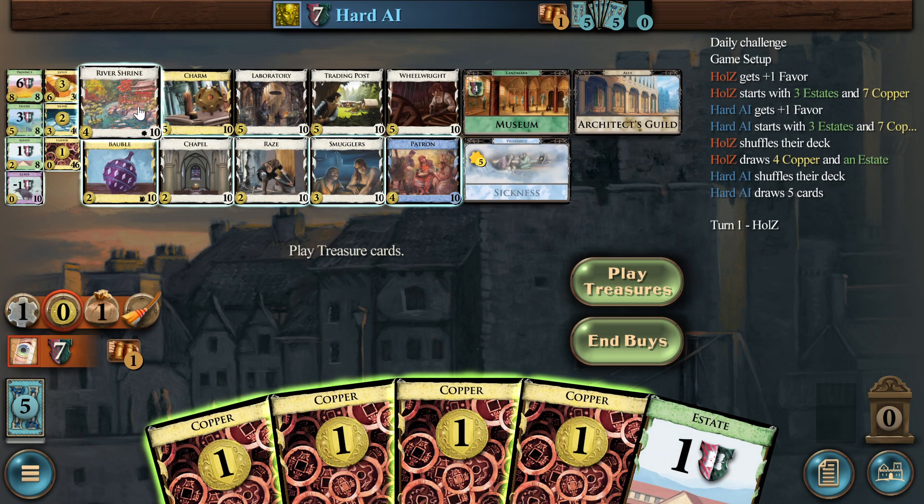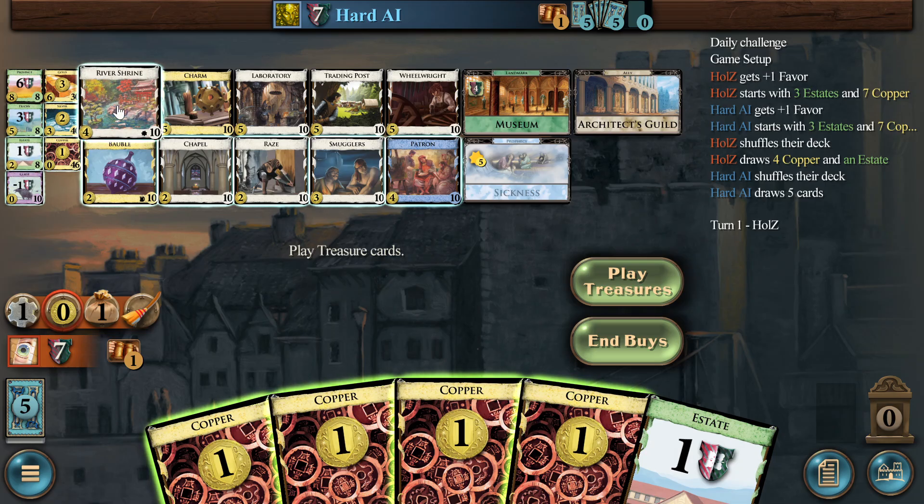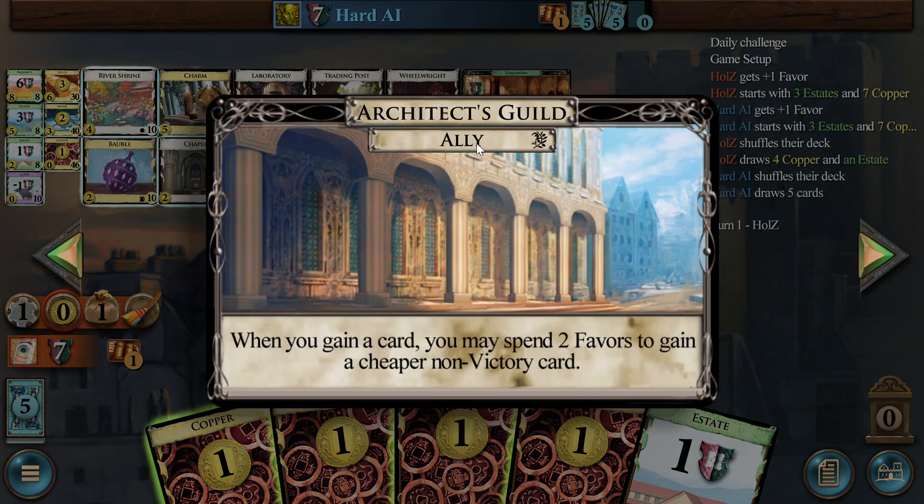This is River Shrine, as far as I can tell — just River Shrine accumulating suns. And then Architects Guild, an ally, which is basically a Haggler which can trigger multiple times.